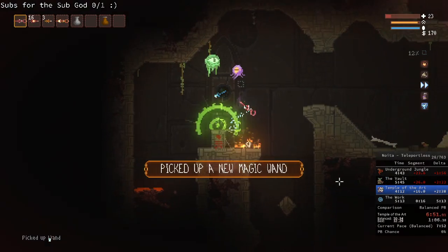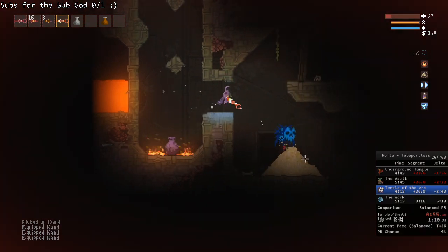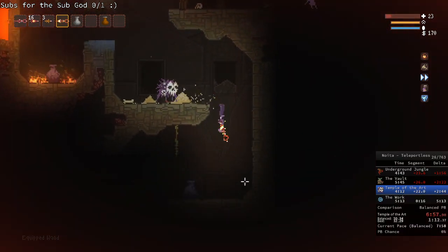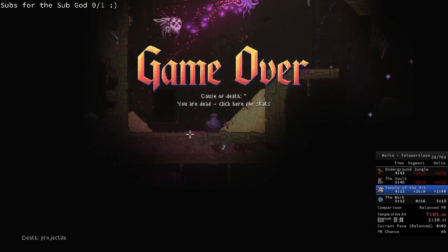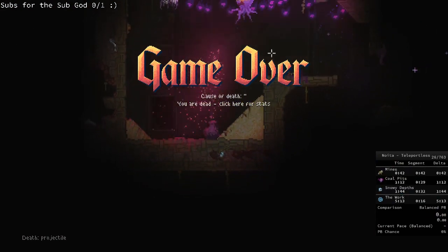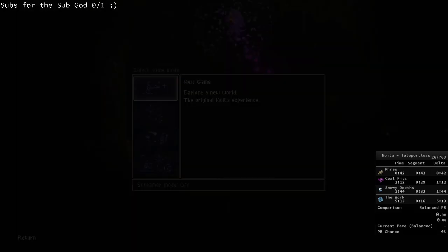We do need a boss killer — that ain't it though. I have dissolved powders — projectiles. Forgot that I had dissolved powders. I concentrated too much on that electric one.